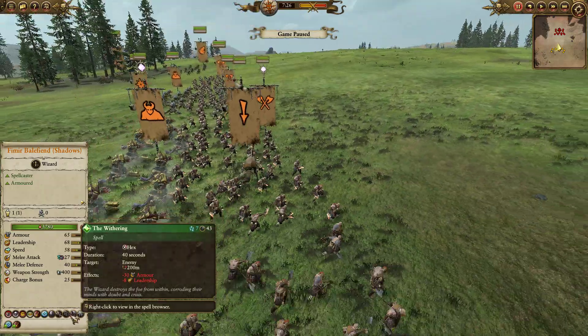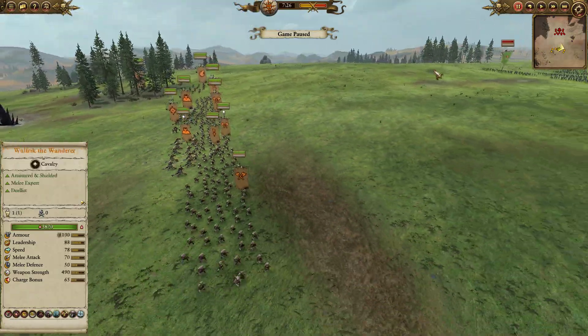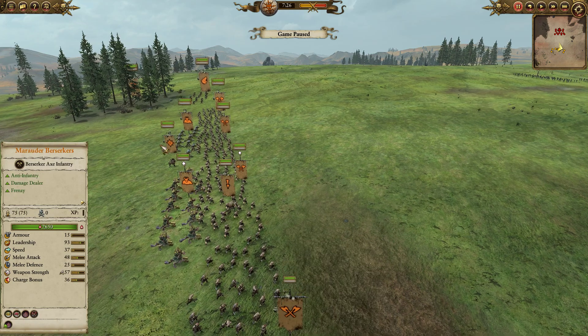I'm really hoping that between the Withering and the armor debuffs from the Fimir, I'm going to be able to handle a whole bunch of Black Orcs — debuff them enough for the Berserkers to melt through them, because Black Orcs don't have very good melee defense. So if you can get rid of the armor, which is really their key protection along with HP pool, you can generally tear them to bits pretty easily.